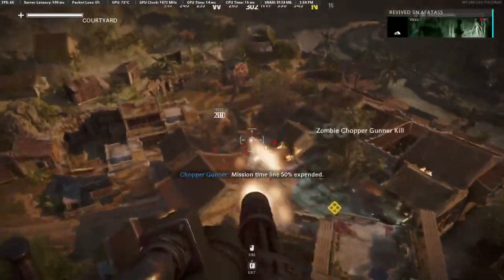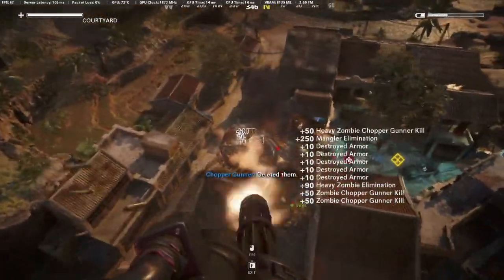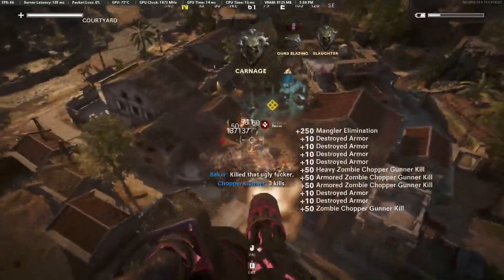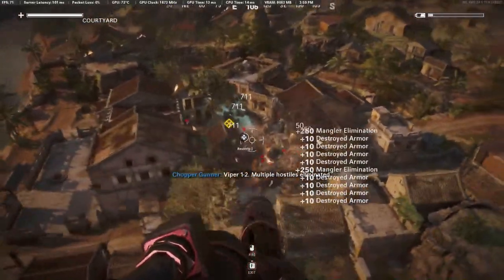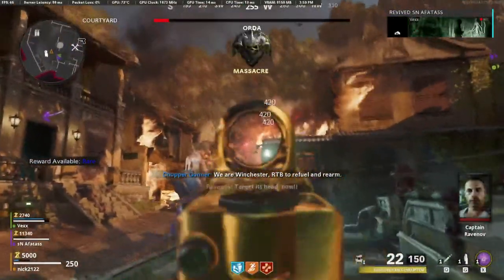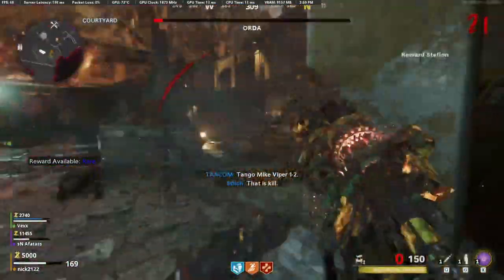Once you do that, you'll have defeated the boss and you'll be ready to watch the Easter egg ending cut scene. After the cut scene is over with, you'll be sent back to the main menu — congratulations, you have completed the Firebase Z Easter egg! I'll have both cut scenes linked in the description in case you guys want to watch those right away. Anyways, I hope this guide helped. If you guys are new here, definitely recommend subscribing. This has been the Walkthrough King — we'll see you guys at the next video, peace.